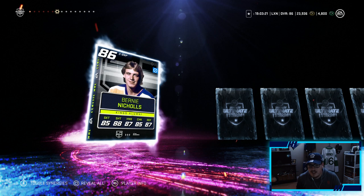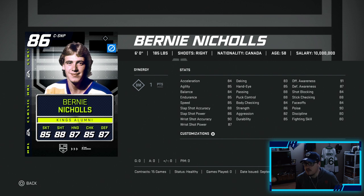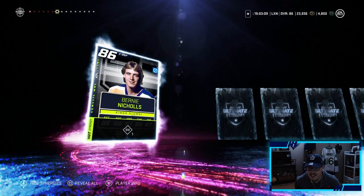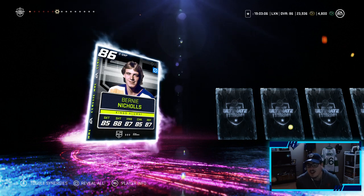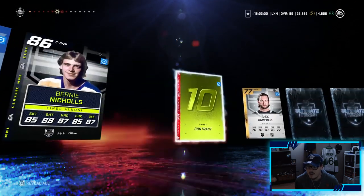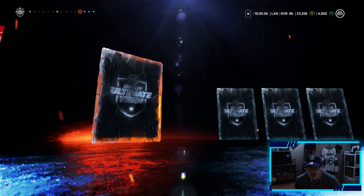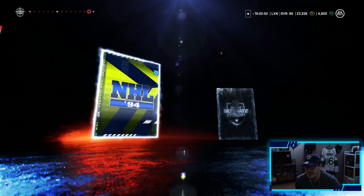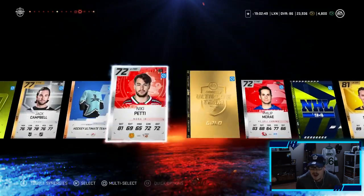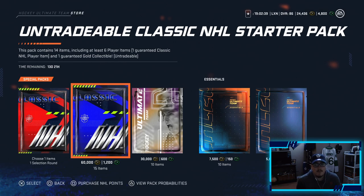Bernie Nichols — there's our 86 plus! And there's our guaranteed 94 player, untradeable. He's a center with 84 faceoffs, a righty, good shot but a slow skater. We'll definitely take that purple 86 overall. The rest of the pack also has a sick 94 jersey, another sick jersey, our gold collectible, and a Jeff Skinner. Not a bad pack — we'll take an 86 overall Bernie Nichols.